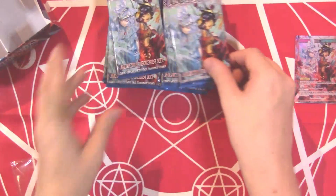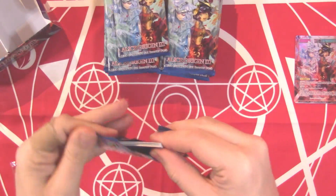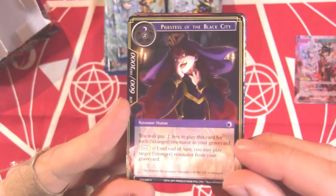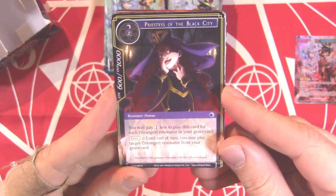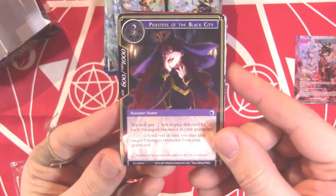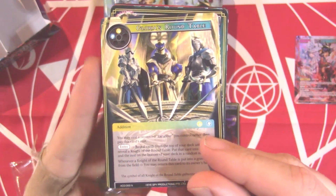Obviously if they still have god packs we're really hoping to get one of those, but we don't quite know. Right off the bat — weird opening. We got Priestess of the Black City: you can pay one less to play this card for each stranger in your graveyard, and you can place a target stranger resonator from your graveyard. That's a 6/10 body — crazy! And then we have Glorious Round Table.